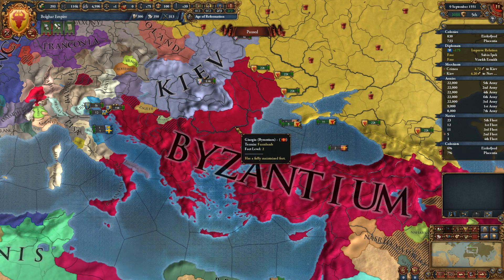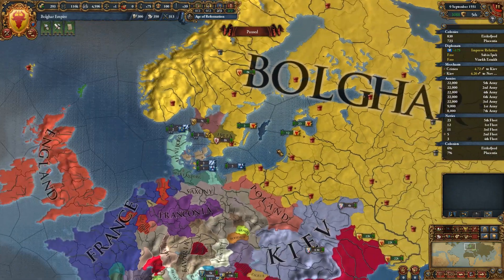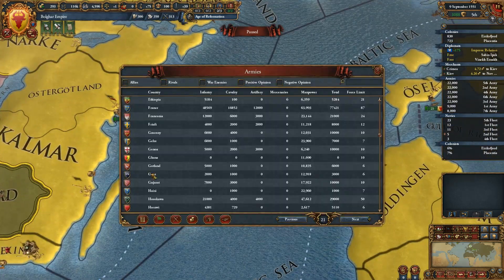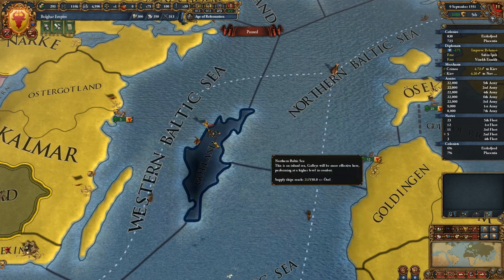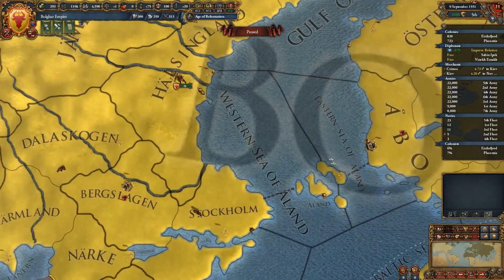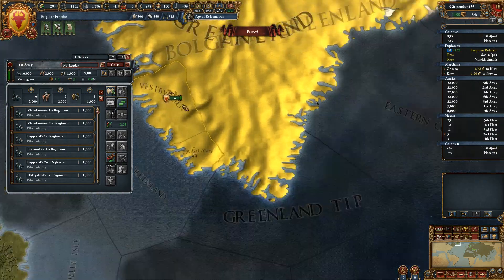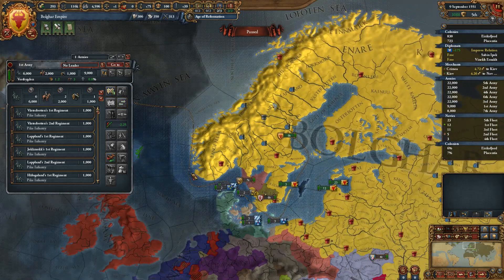We'll see about that. There are some things I want to do before that, because we're going to need to land an army in Gotland. Looking at Gotland in the ledger, they have 6,000 troops and 10,800 manpower. They actually have better military technology than we do. I was thinking of taking this 8,000 troop stack, but I'm not sure that's going to be entirely enough, so we're going to grab this 9,000 stack over here and bring that over.